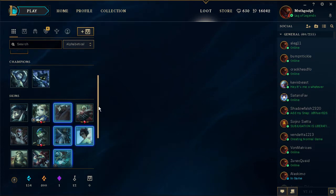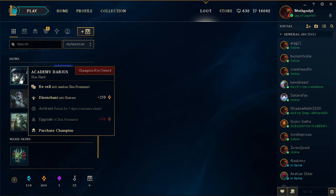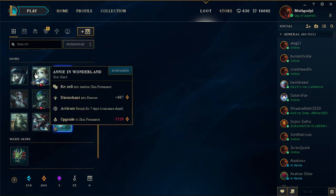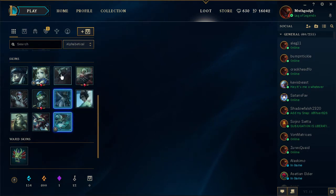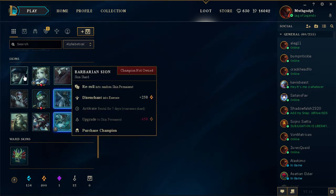Blitzcrank — I don't know, maybe I'll just leave it for now. Let's take a look at these skins. Academy Darius — reroll into random skin permanent, upgrade into skin permanent.